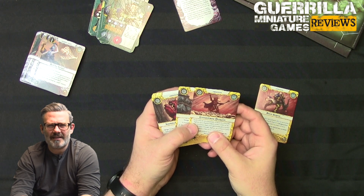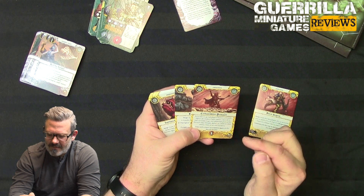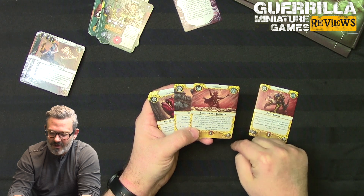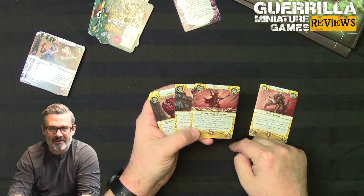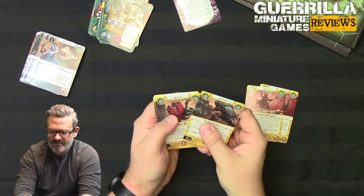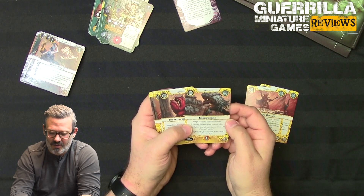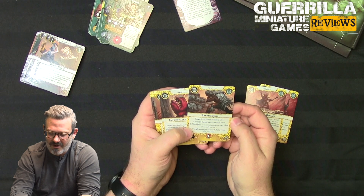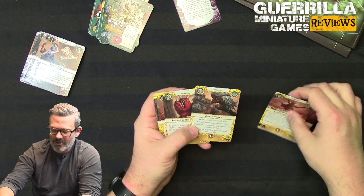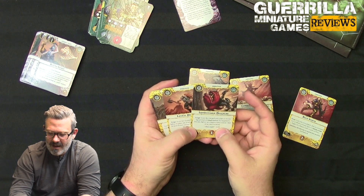Score this in an end phase if there's a friendly fighter on a feature token within one hex of no one's territory — so that's either the one you place at the beginning of the game or, if you manage to kill somebody in that central zone, you can place a token there. Then gain one additional glory point for each other friendly fighter on a feature token within one hex of no one's territory. Then Earthworks — surge, score this immediately after a friendly fighter is given a guard token and that fighter is on a feature token within one hex of no one's territory.